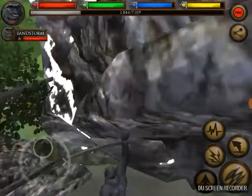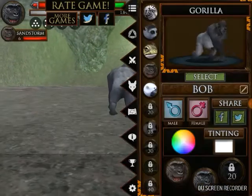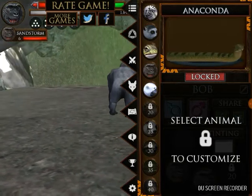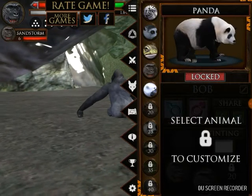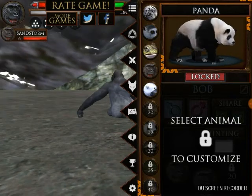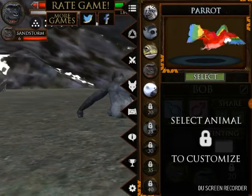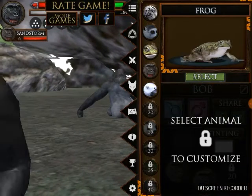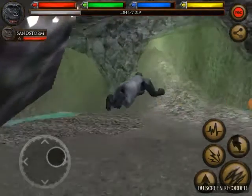Basically, everything in this game can climb — almost everything, seriously, everything. The chimpanzee can climb. The sloth can climb. The panda can climb — I'm not sure if the panda can climb trees actually. The leopard can climb. The parakeet can't climb. The gorilla can climb. The frog can climb. The lemur can climb. The tiger can climb. Those are basically all the things that can climb.